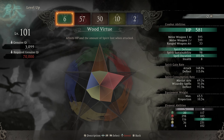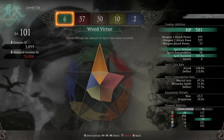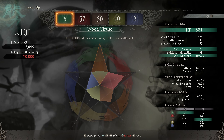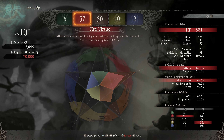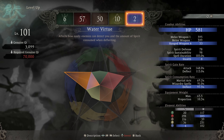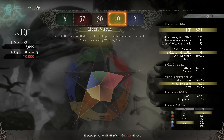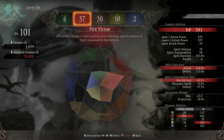Each of these elements has a certain status effect that's associated with it, and that's where these counters come into play. For example, fire will cause your character to burn and lose health over time. But if you were to use a water effect or a water buff, you're going to cancel out the effect of fire and remove that burn and damage that would be happening otherwise.